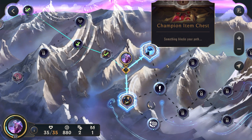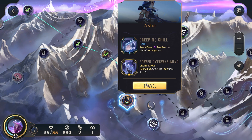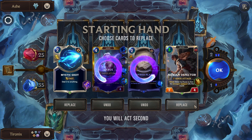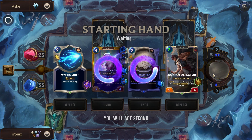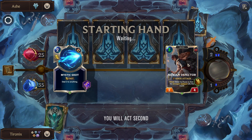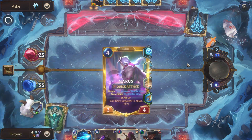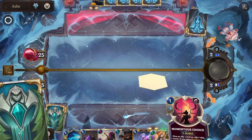Champion item chest — we want to go there and we'll have to just try to go through Ashe. We'll discard both of these because of the Farsight. We'll actually hold on to the Defector this time. Defector works quite well in this build because it will grow up to Varus' stats — so when Varus has over 100 power, the Defector will also get that.